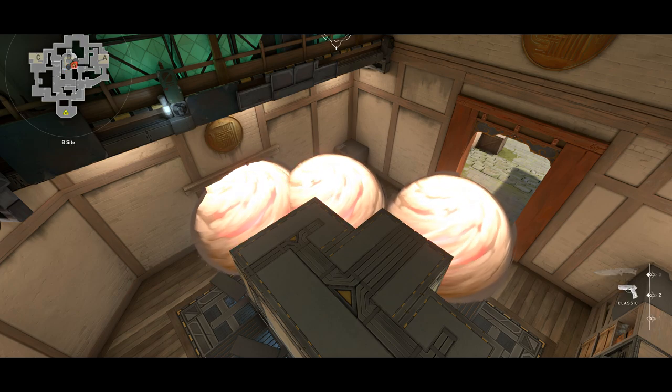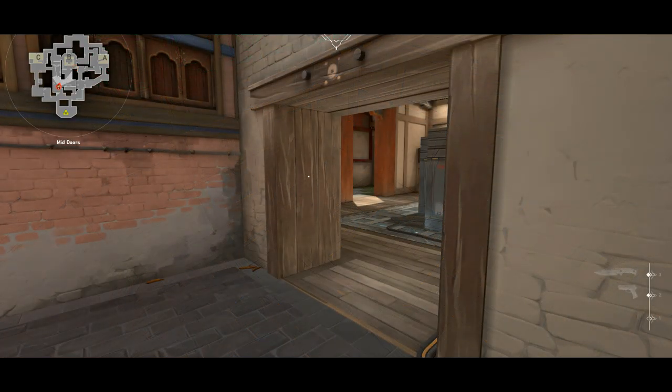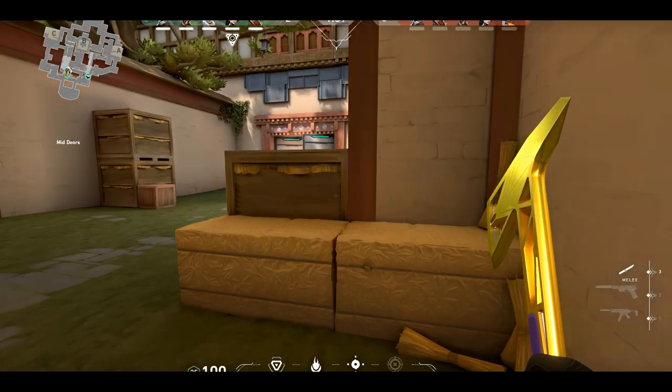I've never really tried sitting on the B site boxes as I don't think that's your best option, especially because you want to use the strat a maximum of one time — even two times if you really want to risk it. You can go A one round and since they'll expect the A push, you'll then go to the back of B site the second time.